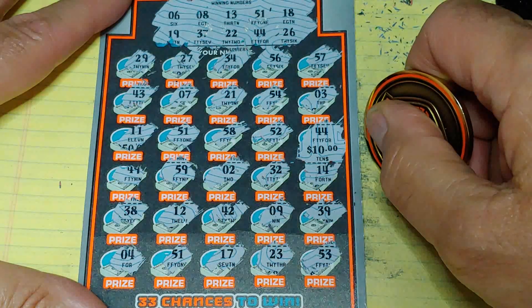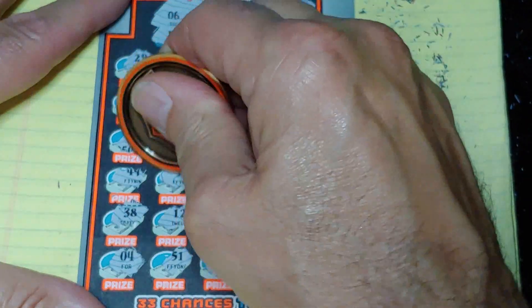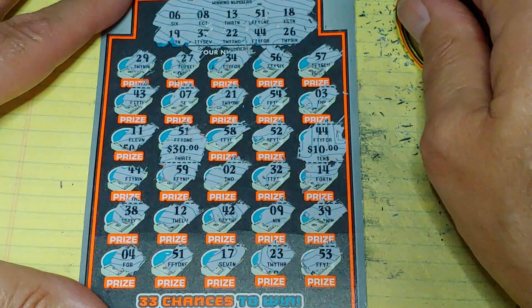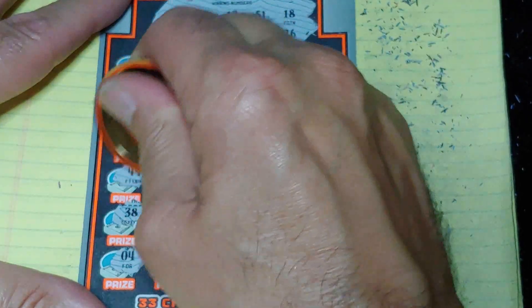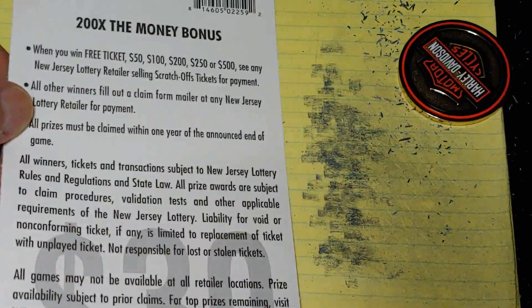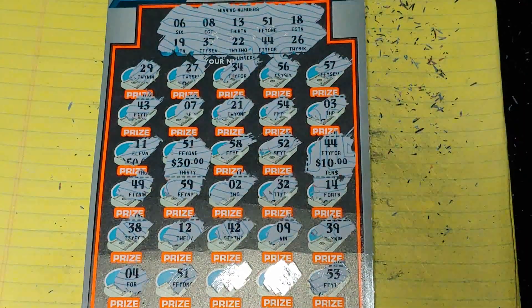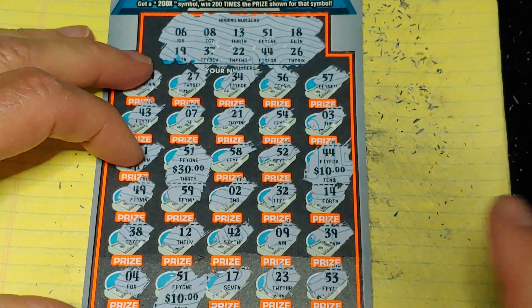21, 54, no good. 3, 11, no. 51 — there we go! So $30 on number 51. That's 40. So there's still going to be another 10 bucks someplace — it's got to be a $50 winner. 52, 44. 49, no good. 59, 2. 32, 14, no. Is $40 a prize? Nope — it's got to be 50 bucks. Hang on a second, guys. Okay, after everybody's done yelling at me, it's the 51 at the bottom. Here we go for another 10 bucks — we got a $50 winner! So half my money back so far.